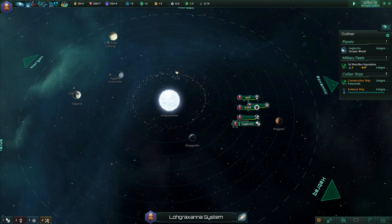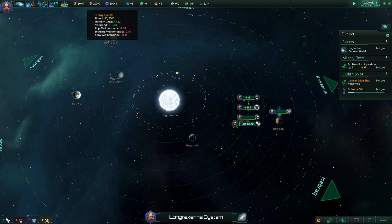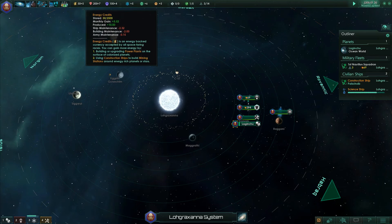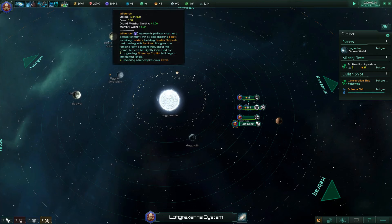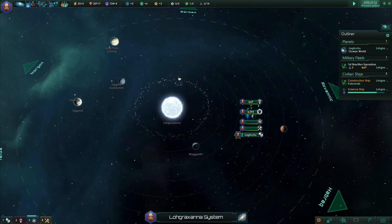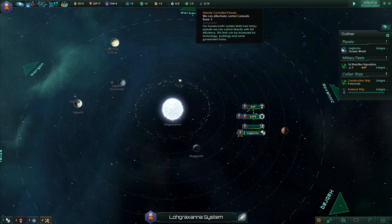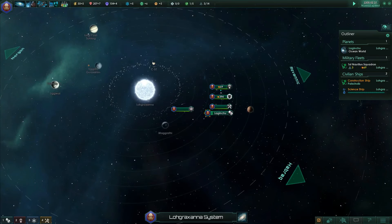Let's unpause and carry on. These are our energy credits - we need to be careful not to go negative or we will have problems. Minerals are for building ships and buildings. Influence is very important for recruiting new leaders. And these are our research points for three different kinds of research. We can control directly 5 planets and have up to 14 vessels. Strategic resources must be discovered and then taken advantage of.